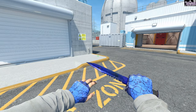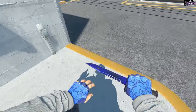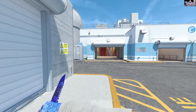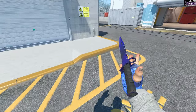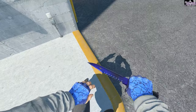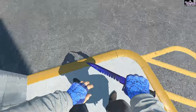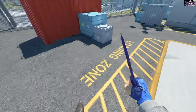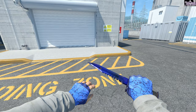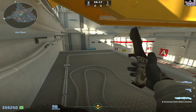Another thing that makes edge bugging more consistent for me — I don't know if it's actually a real factor or just a me thing — is aligning myself with the curb I'm trying to edge bug off of. If I want to edge bug off here and then b-hop into main, I'm not going to jump and try to edge bug at an angle. I'll go for the edge bug and line myself straight with the curb so I can go that way, then strafe and keep b-hopping. That makes edge bugs a lot more consistent for me — try it yourself and see if you feel any difference.